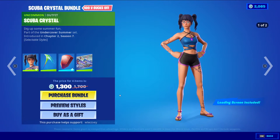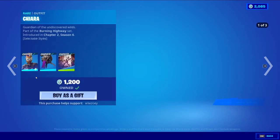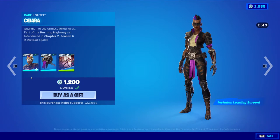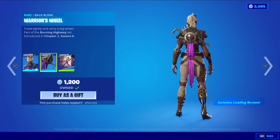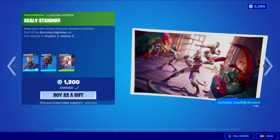I am going to get this eventually. I'm waiting on some of the summer stuff, honestly. But yeah, Chiara is back — has the dark style and then also has the mask style. Bat bling is Warrior's Wheel and Scaly Standoff. Very nice, I actually really like this skin. It's one of my favorites from last season.